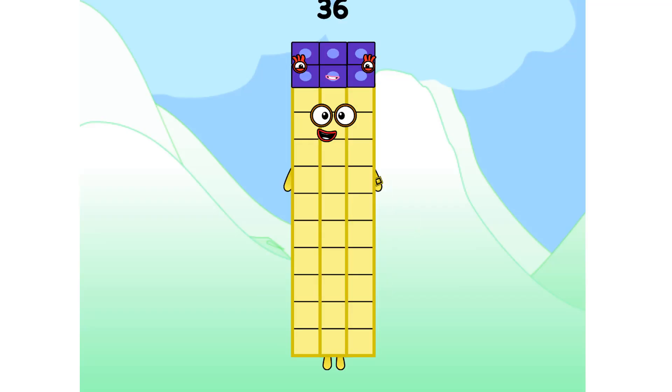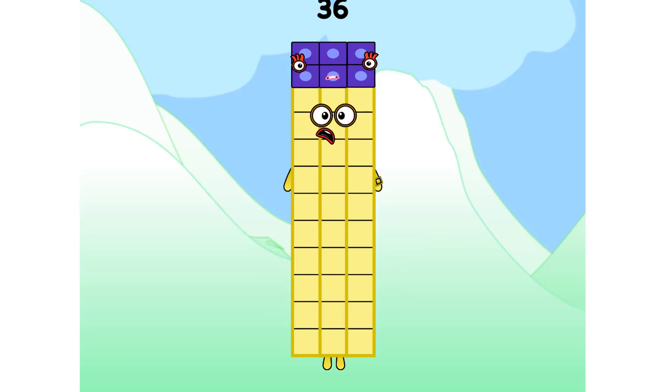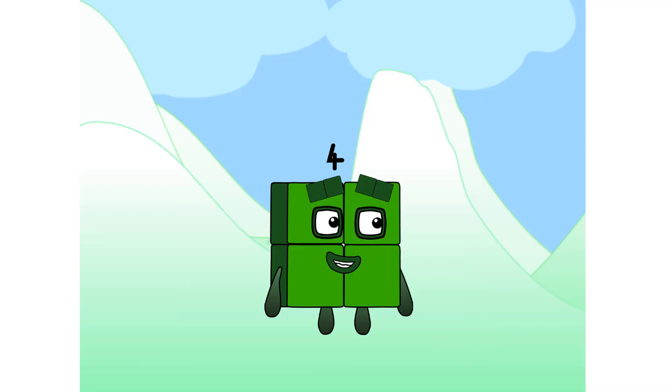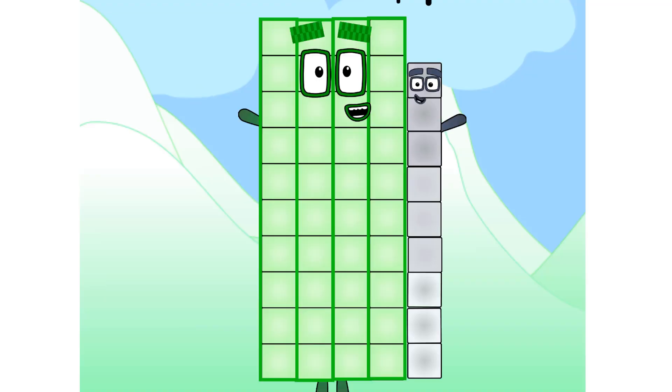If I do this... you're going to talk all day. Okay, I will figure myself out for you. I am 36. And I am a Super Step Squad Square Secret Rectangle. Yay, a square! 36 plus 13 equals 49.